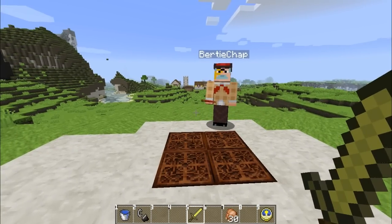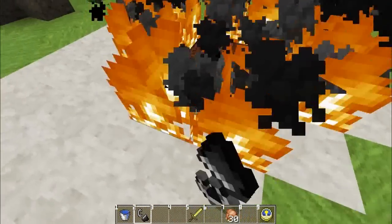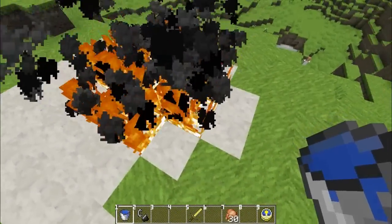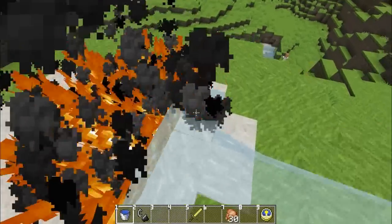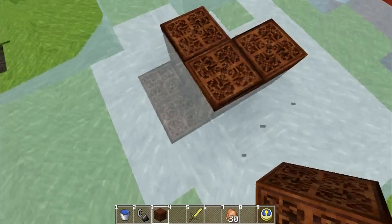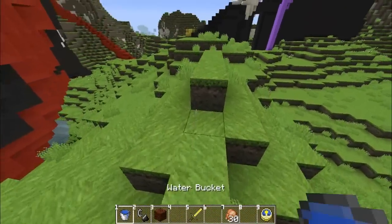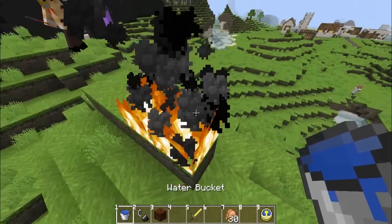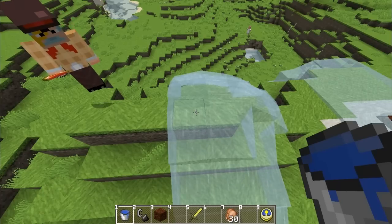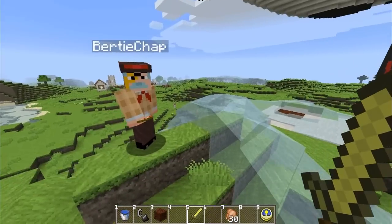This bug involves netherrack. Let's set this area all on fire, like so. What we're going to do is use a water bucket to extinguish some of this fire and listen to the particle effects it makes. The sound and effect it made was that of wool. Let's try once more to double confirm. It actually gives off particles and makes a sound like a block of wool being broken. Fire doesn't sound like wool. Someone's for the chop.